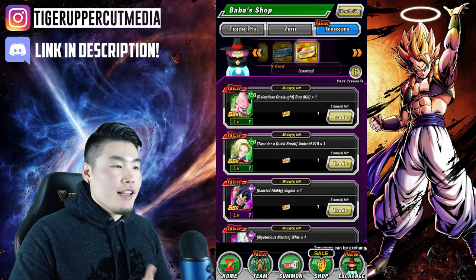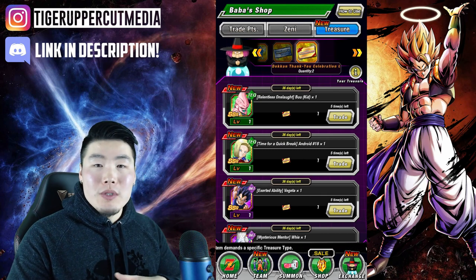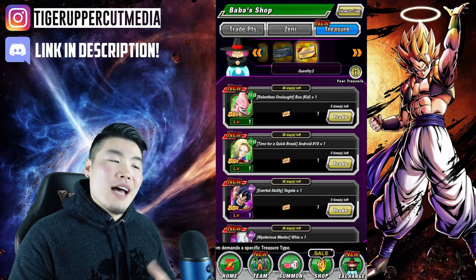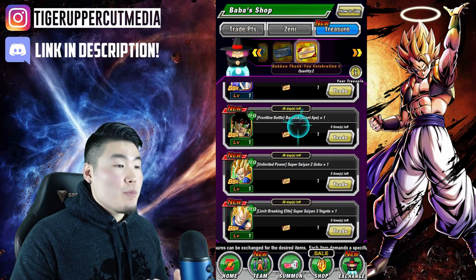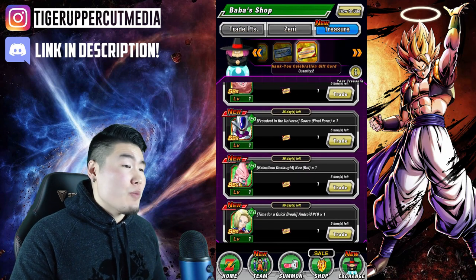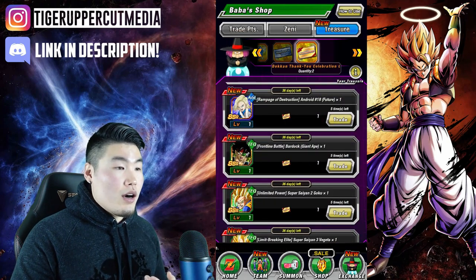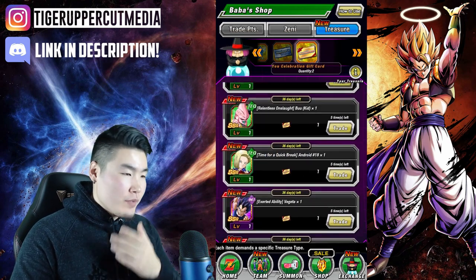This Android 18 is like the Mai I mentioned — she will get an Awakening on JP sometime soon, but that's not coming to Global anytime soon. She's also available on every single banner, so chances are you'll probably accidentally summon her when going for an LR. I wouldn't pick her right now. As far as the TEQ types go, the best ones are definitely Great Ape Bardock, Super Saiyan Bardock, Kid Trunks, and from the Extreme types, probably Cooler — yeah, Cooler is probably the best out of those. Those are my top choices for TEQ types.